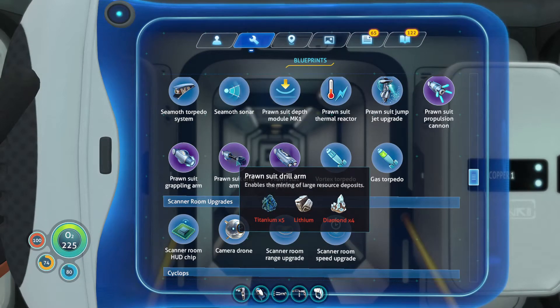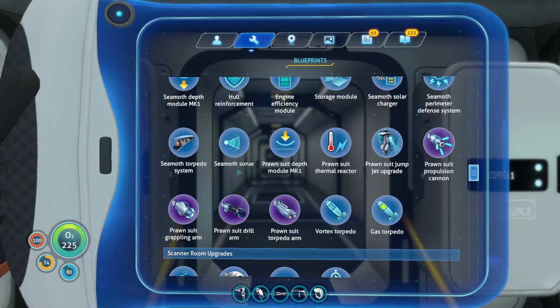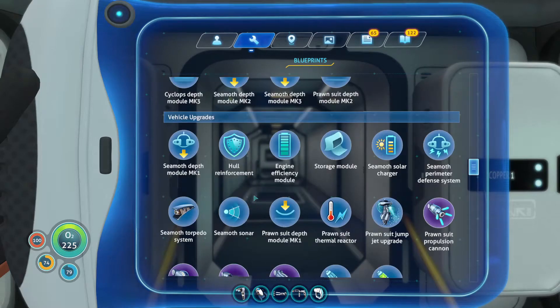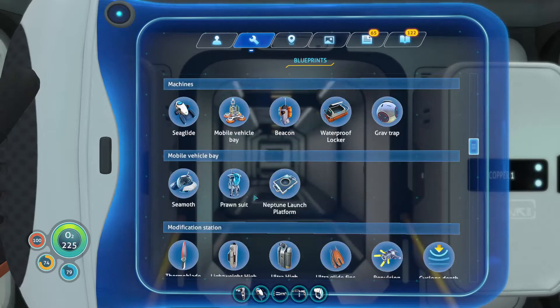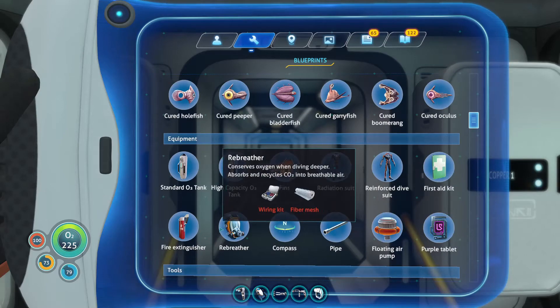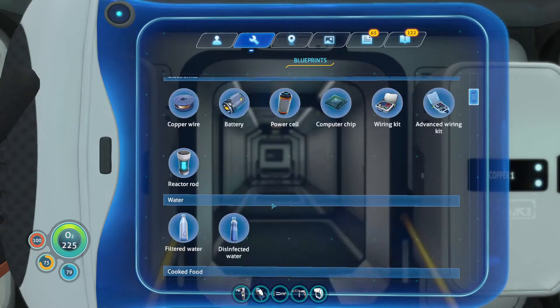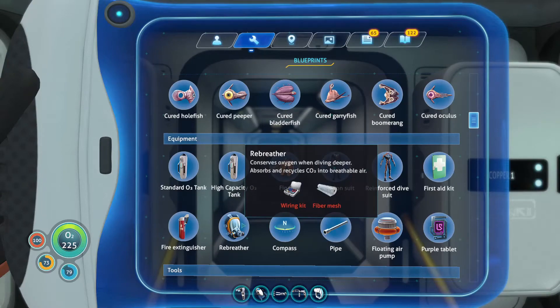The drill arm is going to require diamonds, which I need shell outcrop for. That floating island I need to go to for the rendezvous point - I think it has shell outcrops along the edges of it. I also need a rebreather. I'm not using the radiation suit that much.